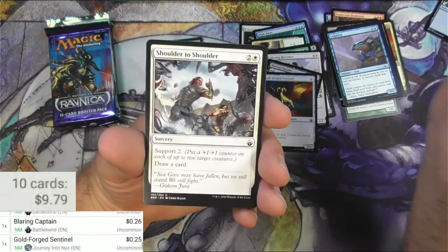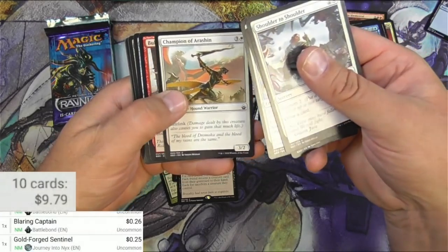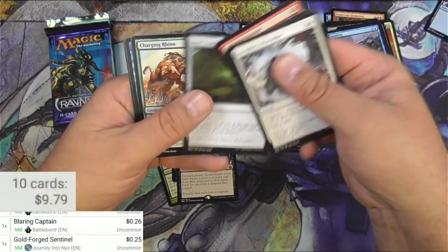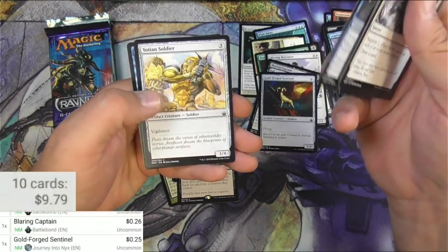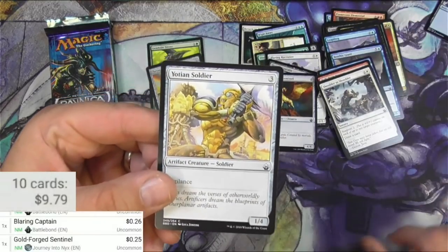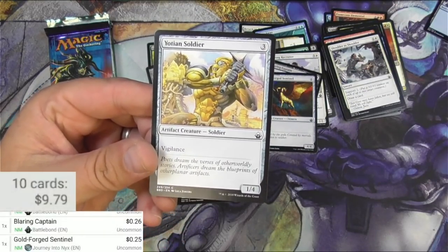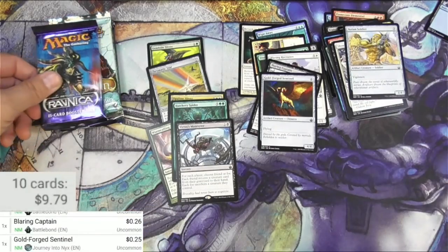I don't know why I'm scanning all these uncommons. Shoulder to Shoulder, Dissenter, Streamer, Erishen, a Rhino, a Showoff, a Soldier, and a Benthic Giant. They really reprinted Youthful Knight — a 1/4 with vigilance. Actually not too bad for a common. Return to Ravnica — nice art too.